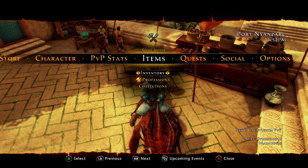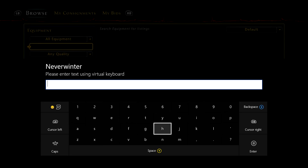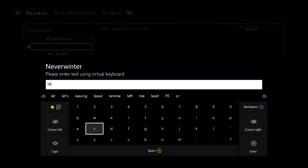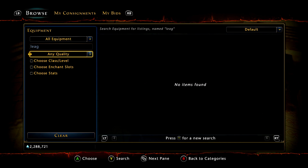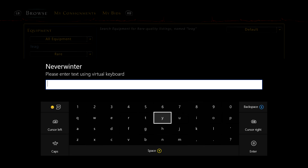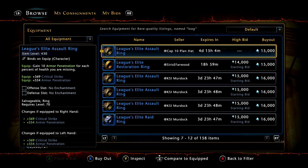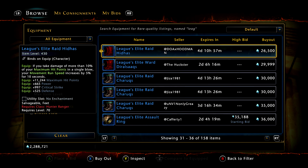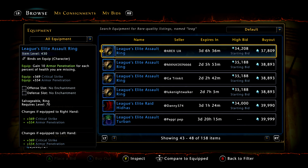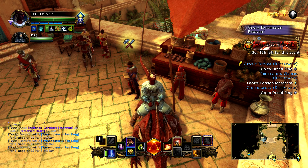You can also buy this gear. If you go to the Tar Maloon Trade House and you have the diamonds for it, simply go to Equipment and you can look up the League's Gear. When you do that, it is very important that you choose the minimum item level — not the minimum level, the minimum item level — as 430, because that is the Elite Gear. The very first things you will see are the rings, which you do not need, but you will need the boots, the helmet, the arms, and the chest plate.